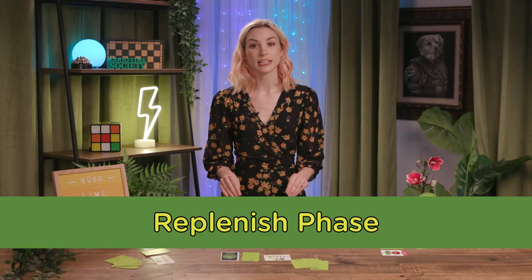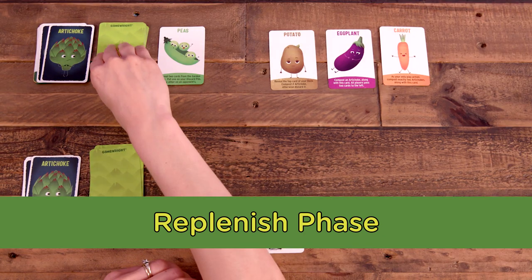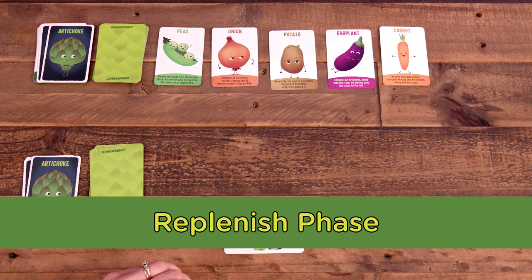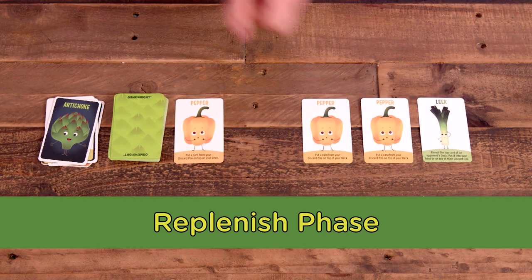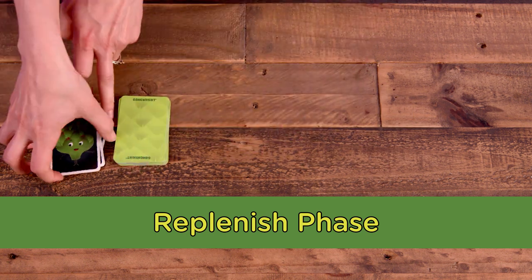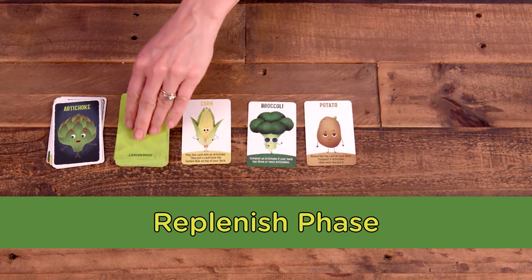First up in the Replenish phase, the active player draws and reveals cards into the garden row until it has five cards. Then, if at least four of those cards are the same vegetable, they shuffle the entire row back into the stack and redeal five new cards.